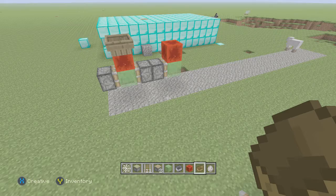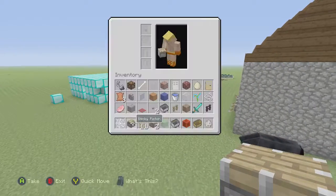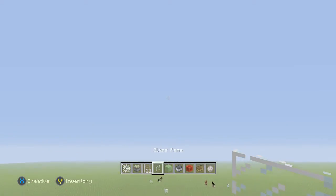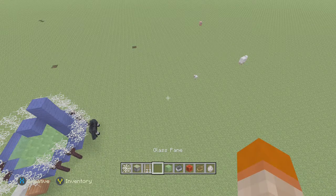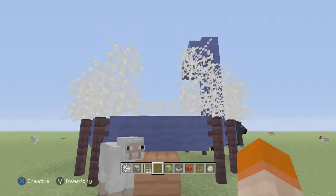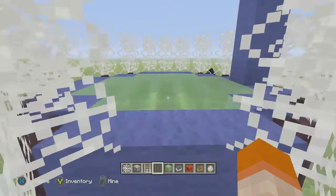Hi guys, I'm going to show you my world here. Get out of here, grass. There we go. I couldn't throw it. And here's my trampoline, and this will be the first thing I'm going to show you.